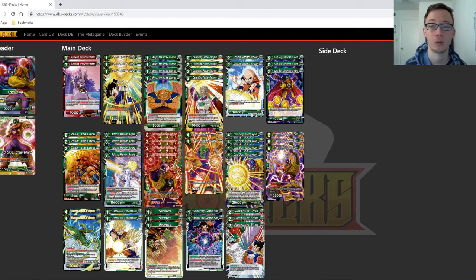Up next we have three Lord Slug — our tutor. With Wings, he becomes a one-drop and he's going to help get out our Bond 2 pretty easily. You can search for any Lord Slug card, so it's really strong. Three is the perfect number — you could play four if you really wanted to, but three is fine.